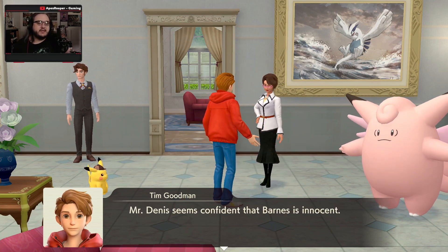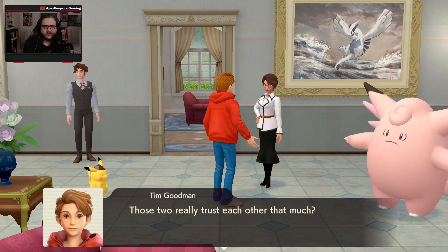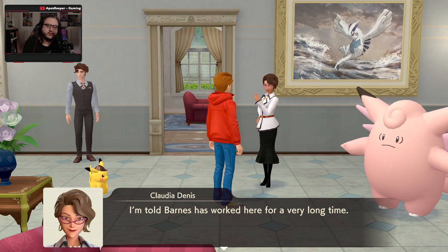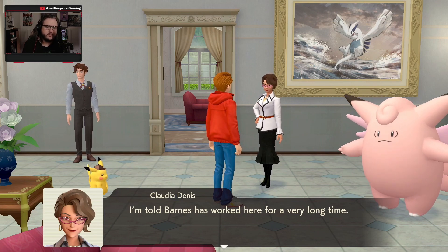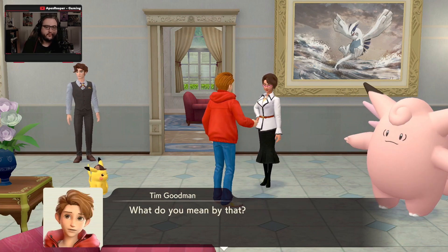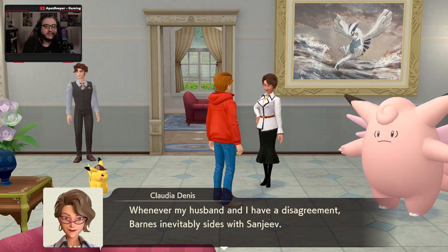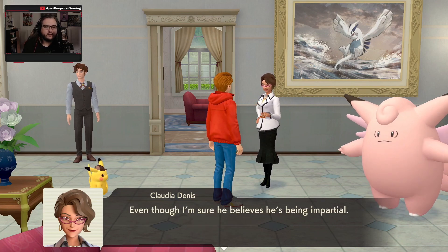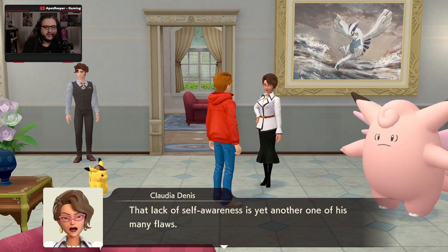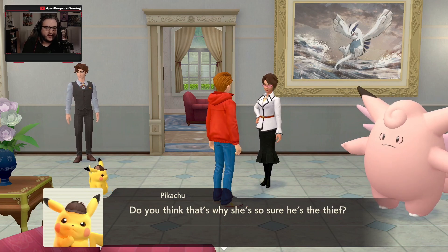Mr. Dennis seems confident that Barnes is innocent. I'm sure he is — he's always been one to trust him, especially when it comes to Barnes. Those two really trust each other that much? I'm told Barnes has worked here for a very long time. I suppose that's why Barnes has always taken my husband's side. Whenever my husband and I have a disagreement, Barnes inevitably sides with Sanjeev. The lack of self-awareness is yet another one of his many flaws. I get the feeling Claudia is not a huge fan of Barnes — do you think that's why she's so sure he's a thief?